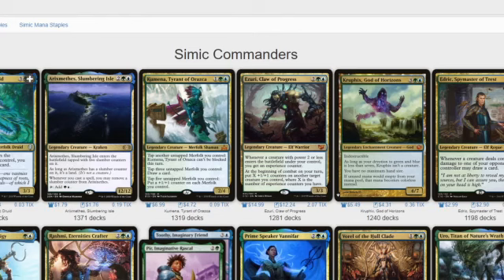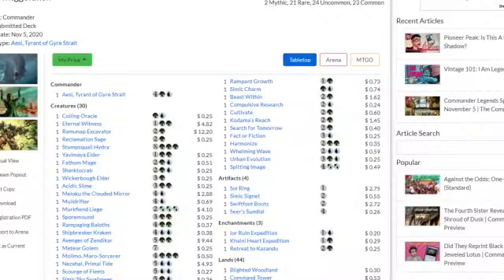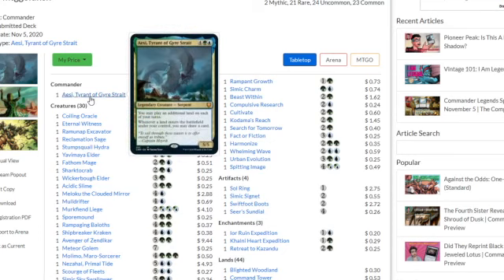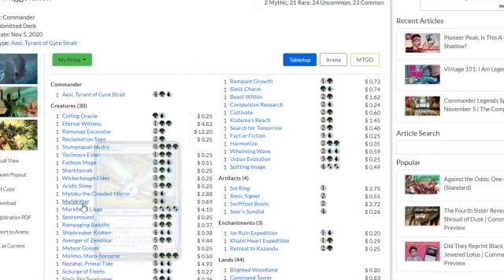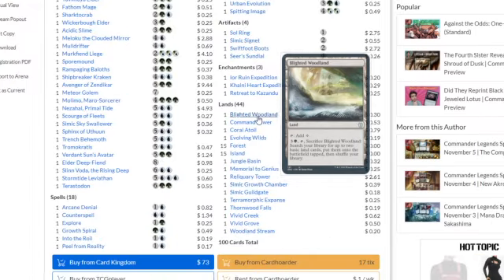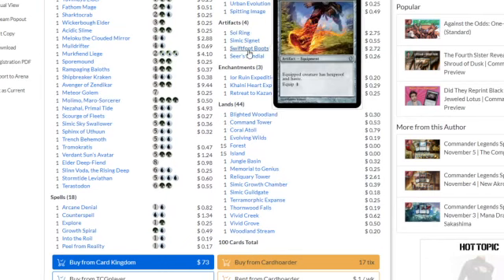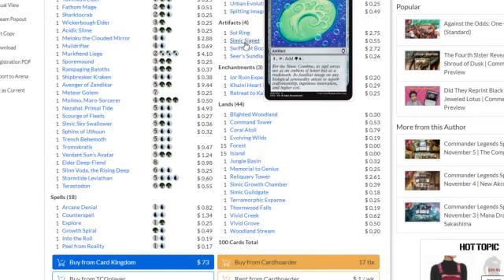There are so many Simic cards you can add in. Even if you don't want to go Landfall, you could run Tatyova — whenever a land enters the battlefield under your control, you gain one life. With just these, you could even build one of the top Simic Commander decks, and just buy Aesi, Tyrant of Gyre Strait. Or buy the precon and slot a few of those cards in there. They've got a few Commander staples like Sol Ring, Swiftfoot Boots, and Simic staples.